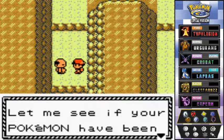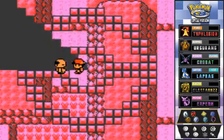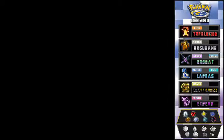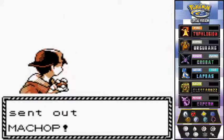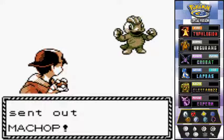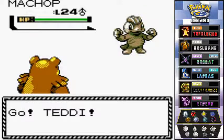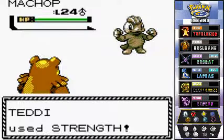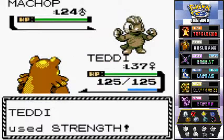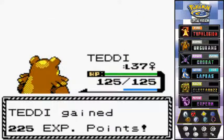Let me see if your Pokemon have been raised properly — they have, they really have. So here we go, another Pokemon battle against Hiker Eric. He's coming out with his Machop. Alright Machop, bring it on! I got my Teddy right here. Of course it's a type disadvantage but I got this, because Teddy is super strong. Check the muscles out on this big old teddy bear.